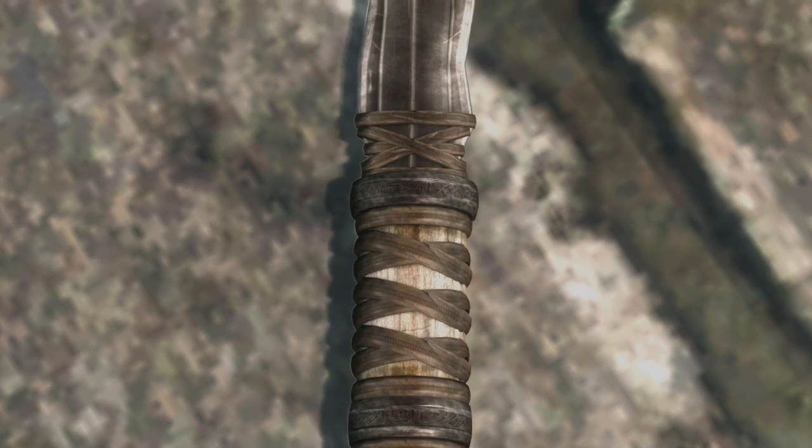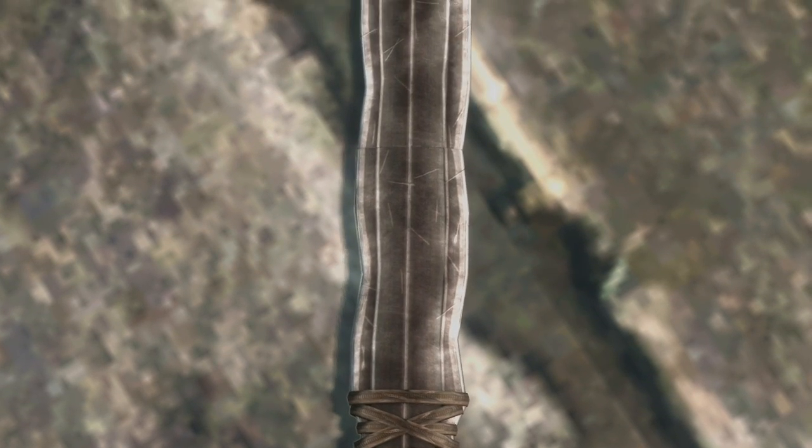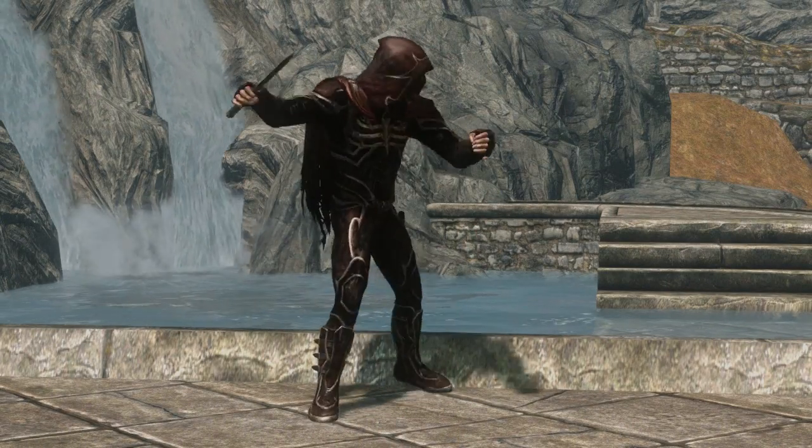The new dagger keeps some of the same features that the original dagger had. For example, the hilt of Insanity's blade has a very similar pattern compared to the vanilla one. You will also see the opposite — Insanity's blade is a completely different shape compared to the more curved style that the vanilla dagger has.